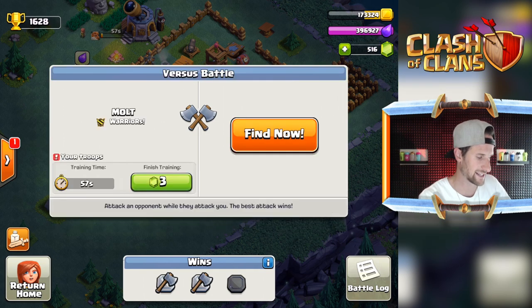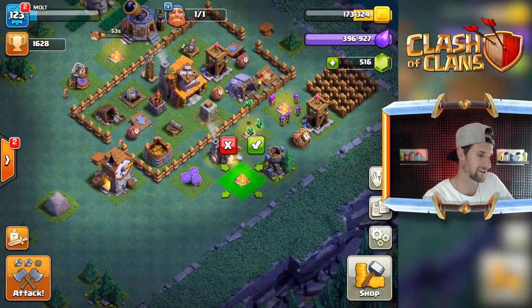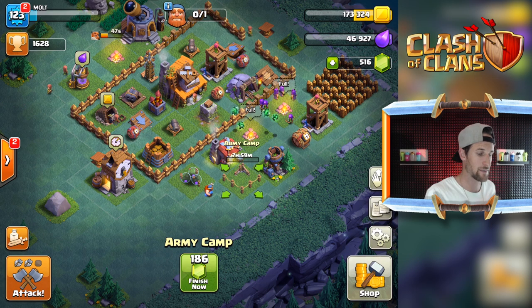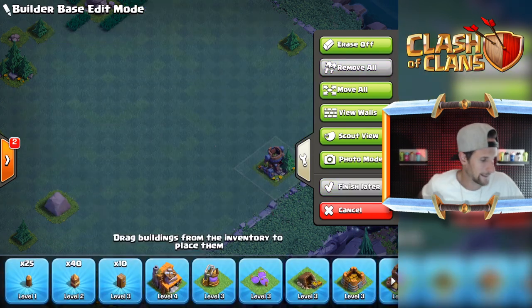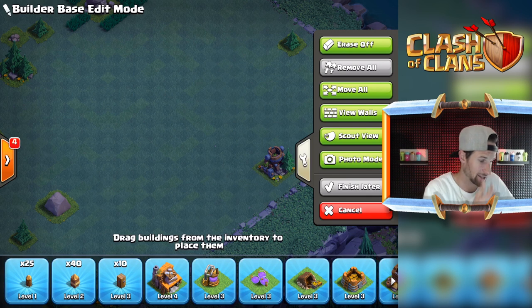396,000 guys — that's exactly what we wanted! Now we can go in here and get ourselves another army camp, which is amazing. That is exactly what I wanted to do because that's gonna make everything so much better. Let's go in here and edit the layout. Let's remove all — we've got a lot to do here.